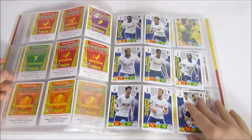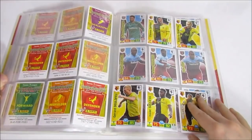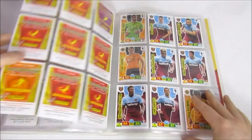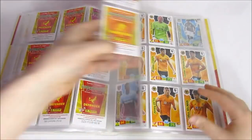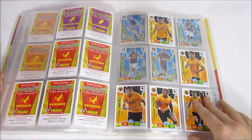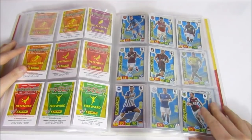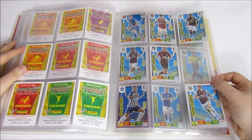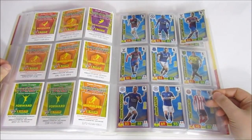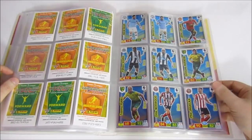Southampton, Tottenham — getting towards the end of the base. Watford — we're really empty on that. There's always one team in every collection where we struggle. Then onto the inserts — the Hero cards. We've got most of them but still need a few. It's almost like Man of the Match where it takes a long time to complete. You get these in pretty much every pack, which is awesome.